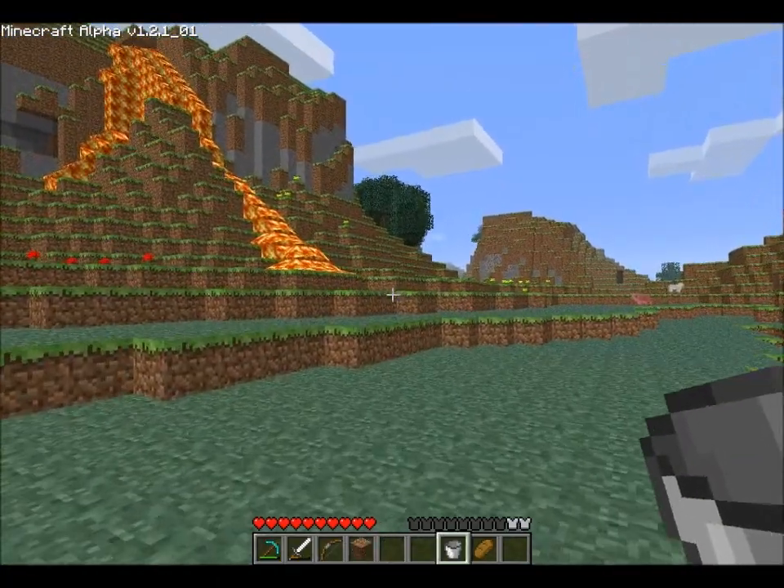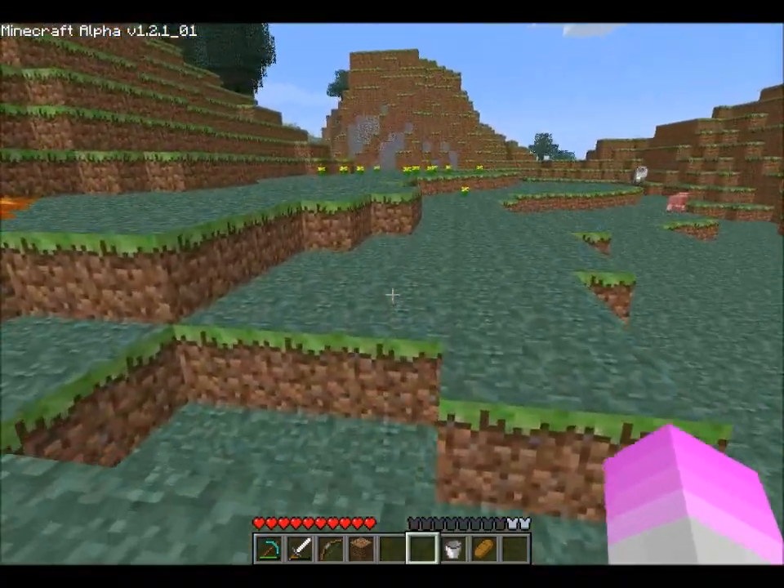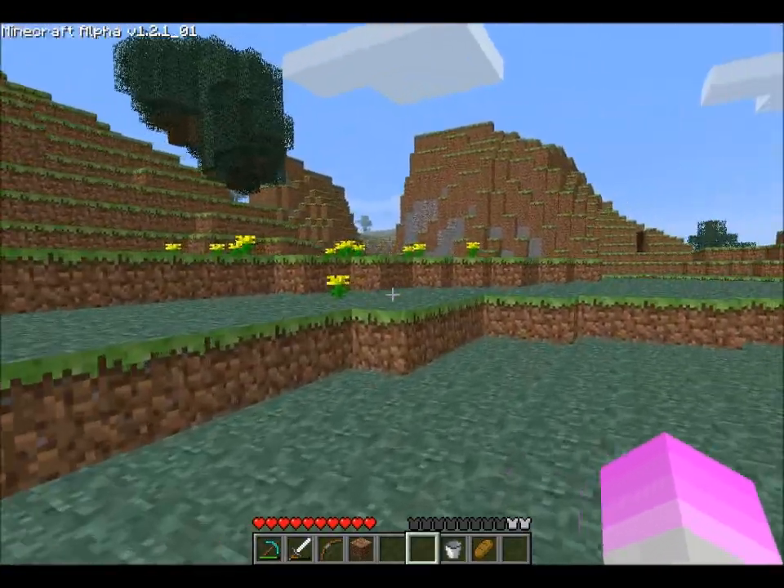It will burn someone like this. Oh wait, no, I can't because that's my lava. I like that. Probably just make a flint and steel. It looks like I can push one of these guys in there.